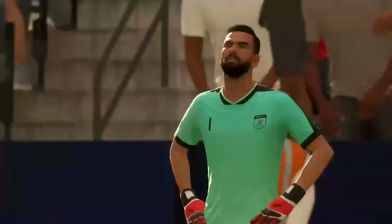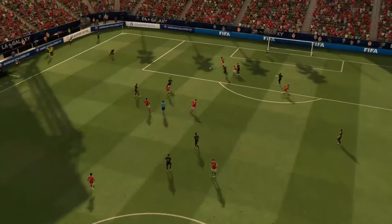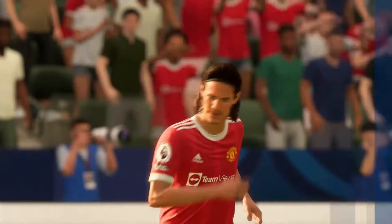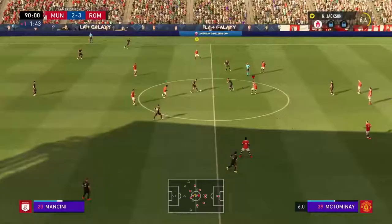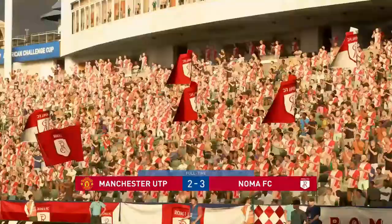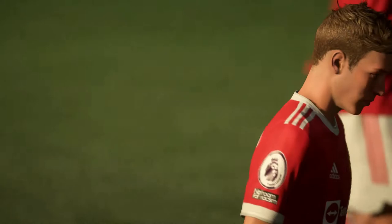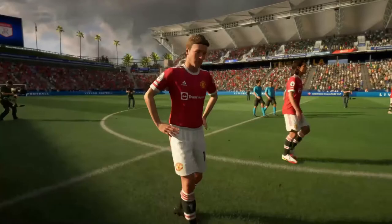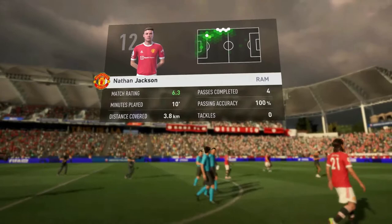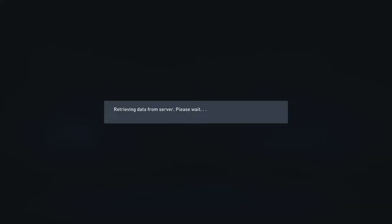Cavani gets a goal making it United 2, Roma 3. I don't know whether at this stage in the game we're going to be able to get that equalizing goal or not. There was quite a bit of scrapping in the box — eventually the second shot away and Cavani manages to shoot it into the goal. The game finishes Roma FC 3, Manchester United 2. Jackson did pretty well for his debut — match rating of 6.3, minutes played 10, passes complete 4, passing accuracy 100%.